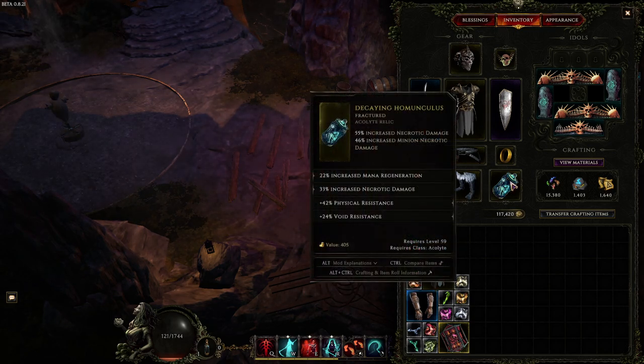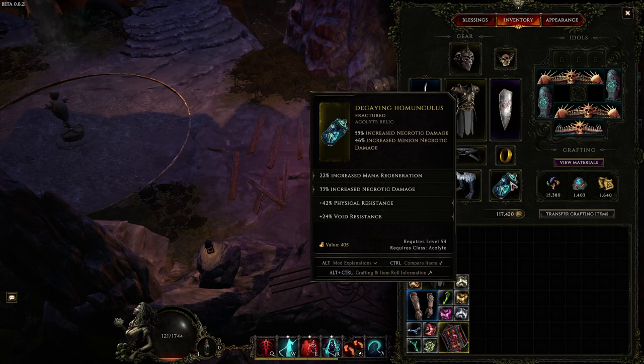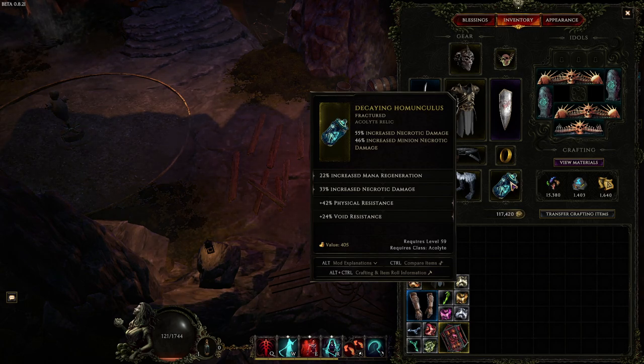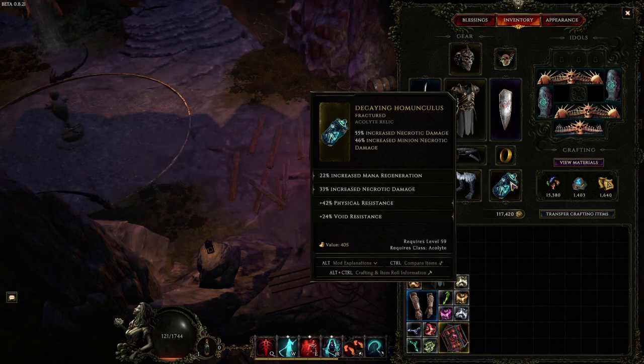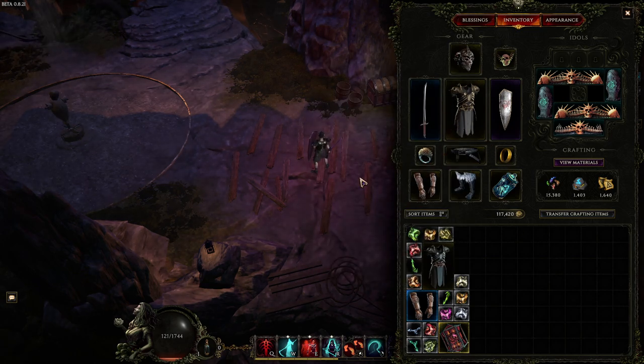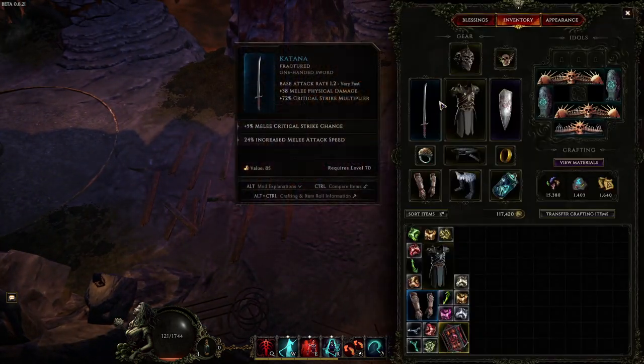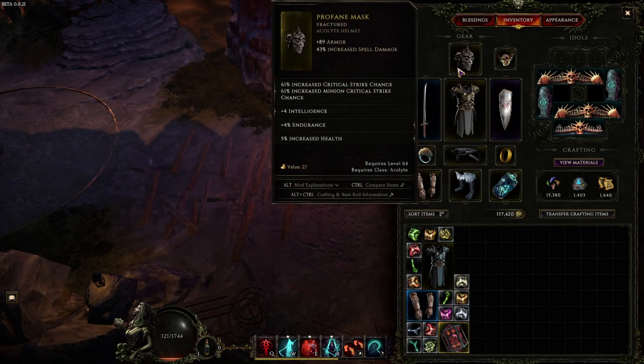For the Relic, we want the Decaying Monoculus Relic, as it gives us a lot of increased Necrotic and all of our damage is Necrotic. All the increases to Necrotic are just a global buff to all of our damage. We need Intelligence on this base — I do not have Intelligence on it because there aren't that many available. Then Resistances, obviously, because it's usually what you put on Relics these days. As you can tell, I did pretty well considering how shitty my gear was — you could probably upgrade this very quickly.